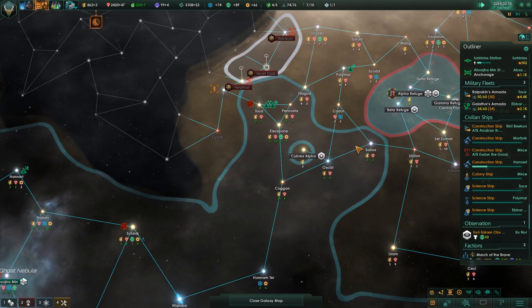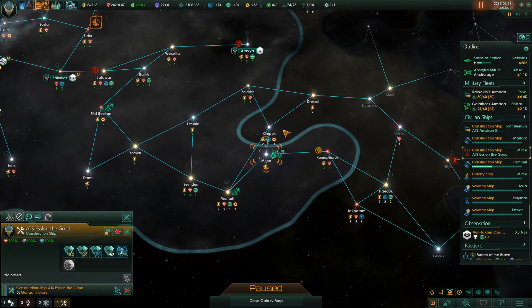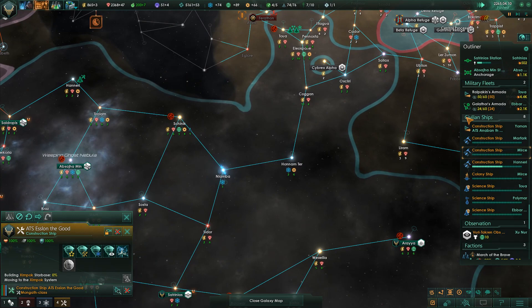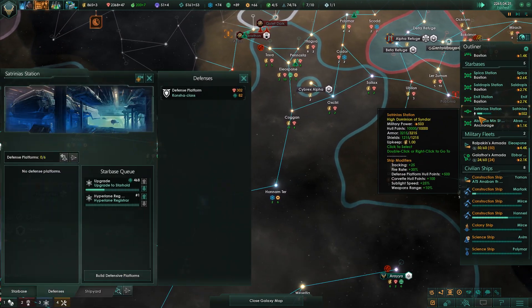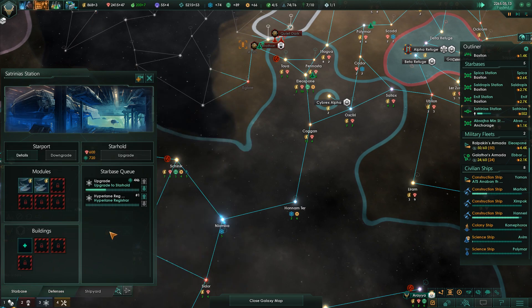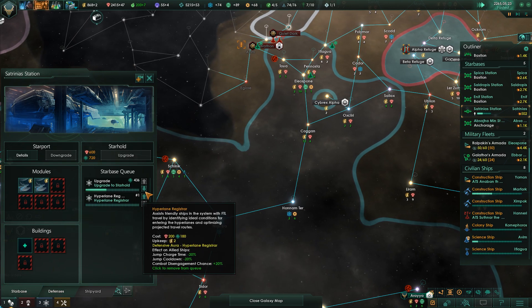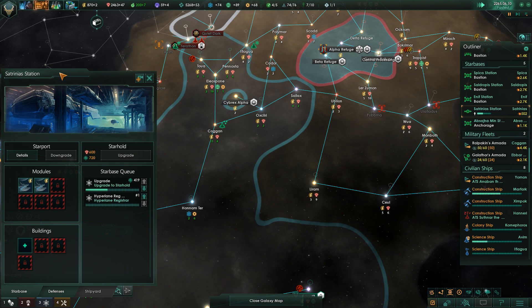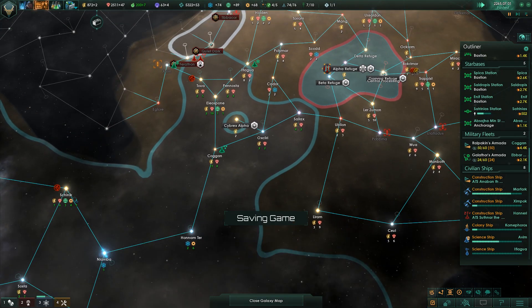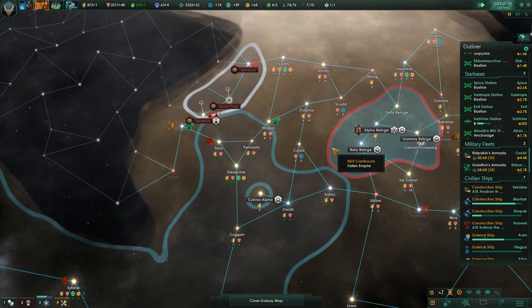I feel like that's going to be overall a really good benefit, and I do want to go ahead and build a starbase there. Our colony ship is almost at Corner-for-us. Satrinius is in the process of upgrading so it looks like our trading modules have been built. We're good - we'll build more once the starhold is ready, and we're of course researching the star fortress right now, so our stations are about to get even cooler.